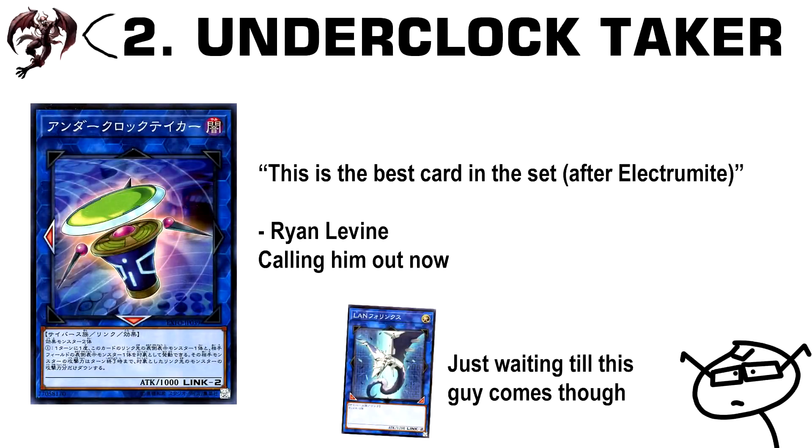Number 2: Underclock Taker. It's a generic Link 2 that requires two effect monsters with an arrow pointing downwards. This is probably one of the best cards in the whole set after Electromite, and it's extremely underrated. An arrow pointing downwards from a Link 2 is very crucial and something we've been missing, so this could help so many decks continue their plays. It could literally be a vanilla monster and still be fantastic because of how generic and applicable it is, but its effect — having one of their monsters lose attack equal to the attack of one of your monsters — could also be really useful for getting over big monsters. I'd really recommend picking up one or two.